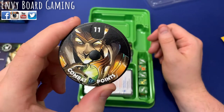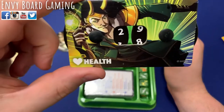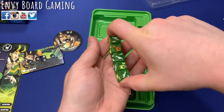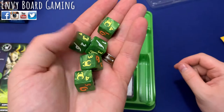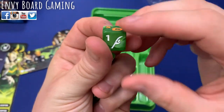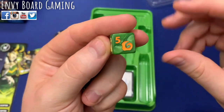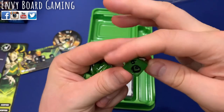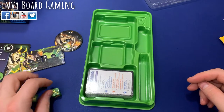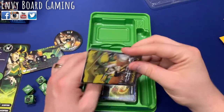Here is his CP dial and his health dial. Look at these super fancy dice — I always love the dice in Dice Throne. The different symbols include the helmet, the little scepter, a swirly, and the Loki symbol. That's pretty cool.